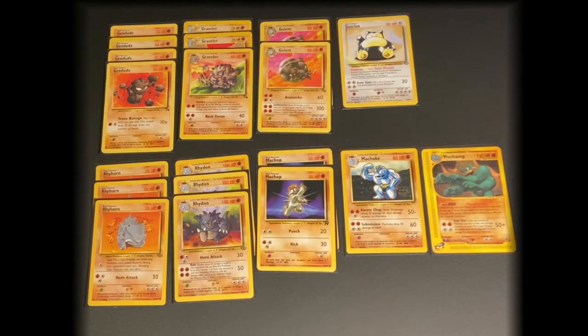It would probably also be a good idea to put some Switch in this deck, just so that you can move your Pokemon around a little bit easier without getting rid of energy. There is some mixed type weakness in this deck, but the majority of them are actually weak against Grass, so that could be a disadvantage, especially if matched up with an all Grass type deck.